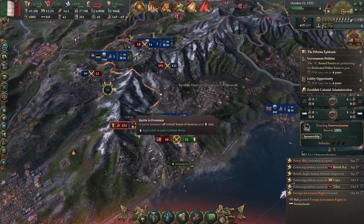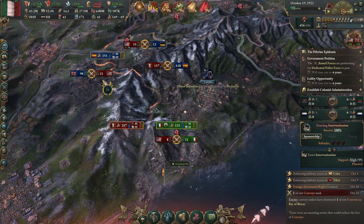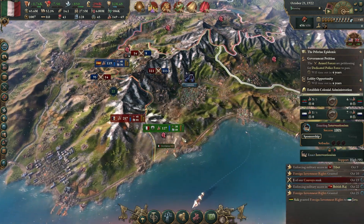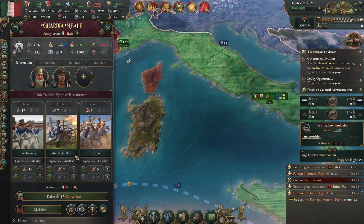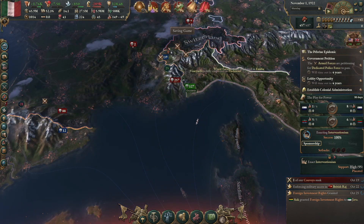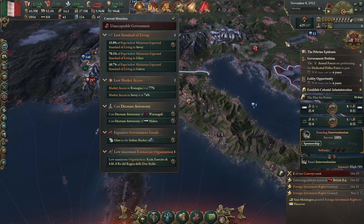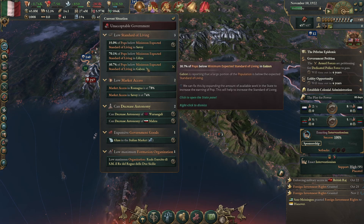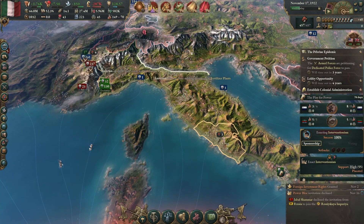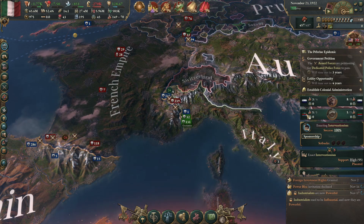Poor economy — I have destroyed it. It's okay, money ain't real for governments. The British are up here smashing the Americans. I'm not going to cancel those because they'll be fixing themselves soon. So much turmoil. I need to make a play for power.